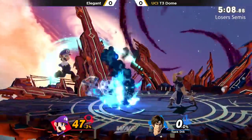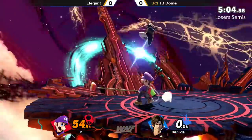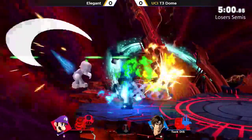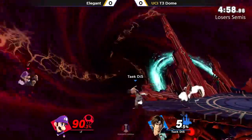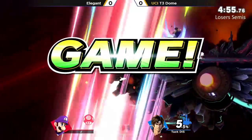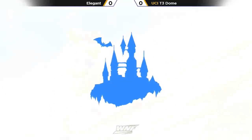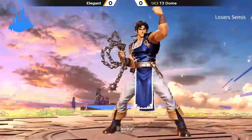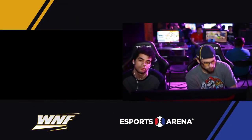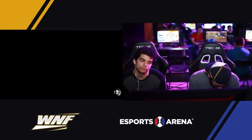Elegant sitting at a bit of a percent deficit, but it's nothing he can't do in one grab. Trying to throw out the Poltergust grab there — not going to get it, gets punished hard instead. He has no jump off stage. Is Green Missile going to make it back? Nope. The increased end-lag on Green Missile just makes it a lot harder for Luigi to come back, especially against characters who can limit your options on recovery, like Richter and the Belmonts in general.